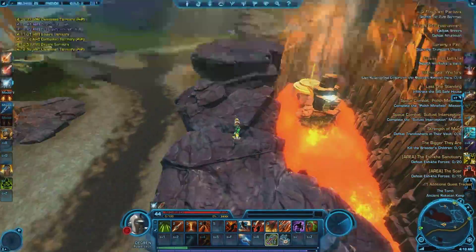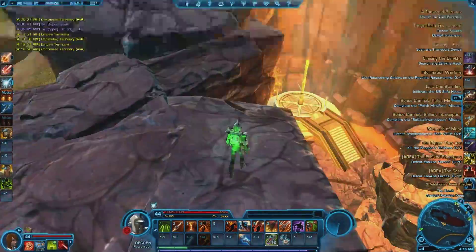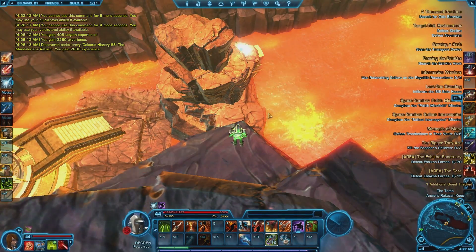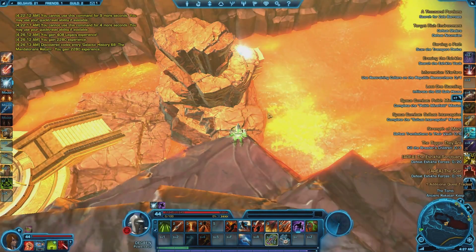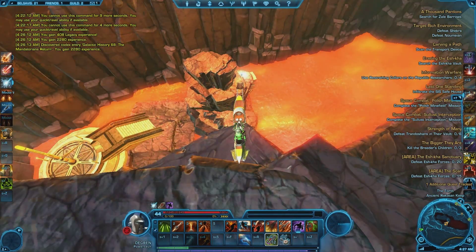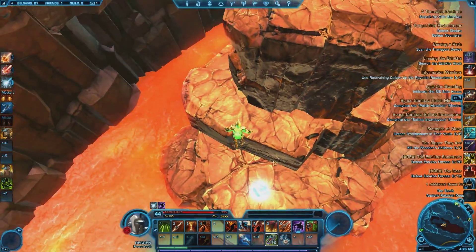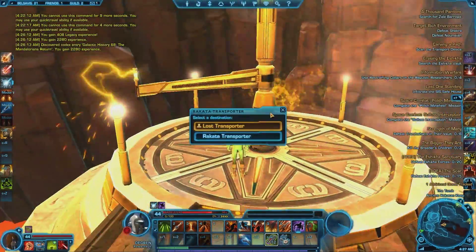Go clockwise around the lava pool until you're south of the Datacron. When you get to the spot shown, carefully line up with the edge and either mount or use one of those 150% speed cooldowns and jump to the edge below. If you made the jump, congratulations! If not, you can use the stuck command to try again, or suicide and run back. When you're ready to leave, you can use the transporter to the west.